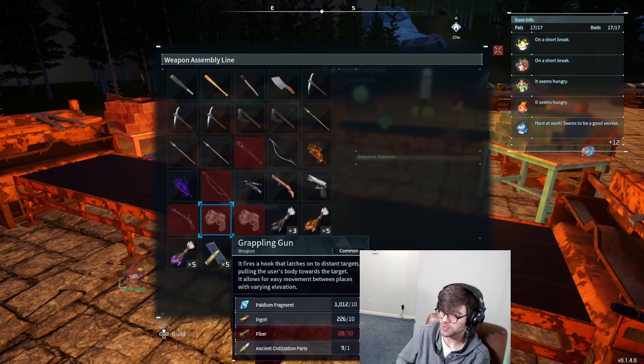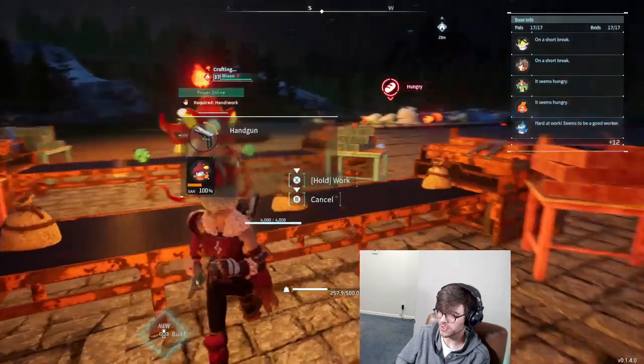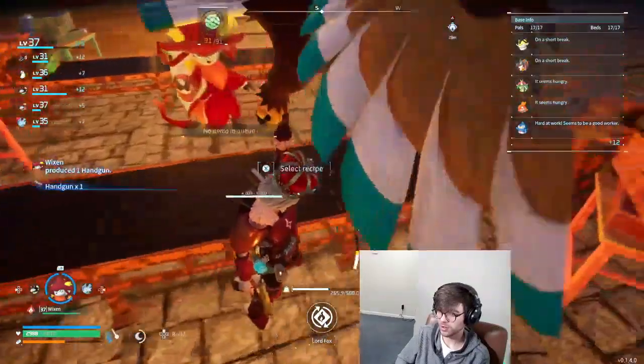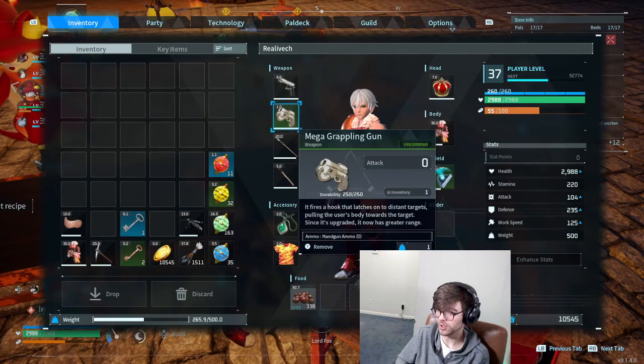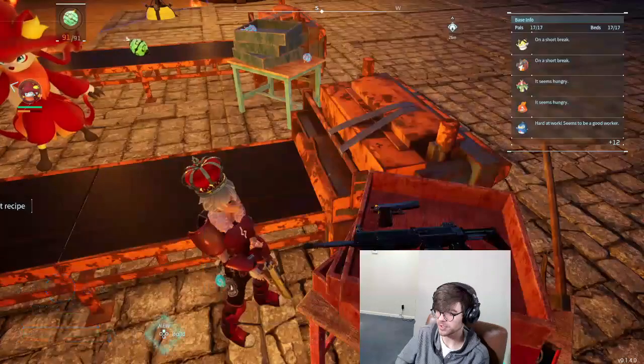Musket bullets? Rifle ammo. Goodbye crossbow — we're still gonna hold you for a second here just because I gotta figure this out. Give me that bad boy. What's the durability? 400? What's the durability on this? 300? Yeah, we're fine.